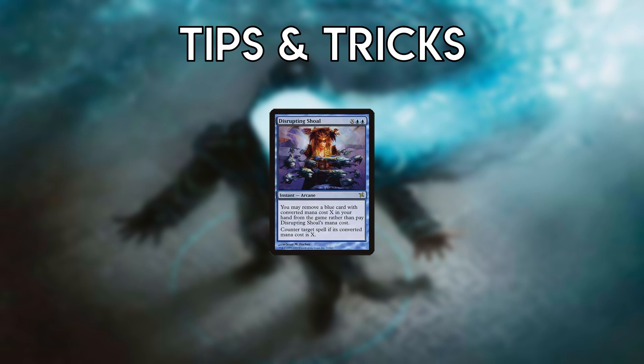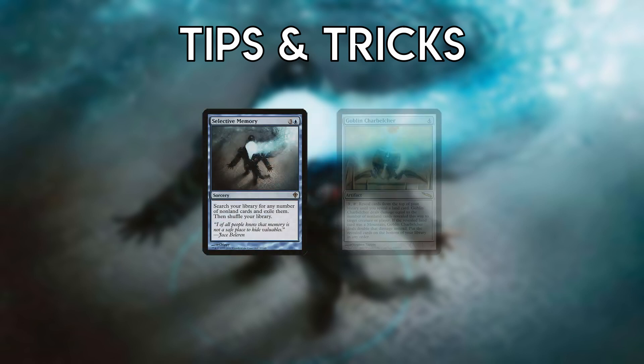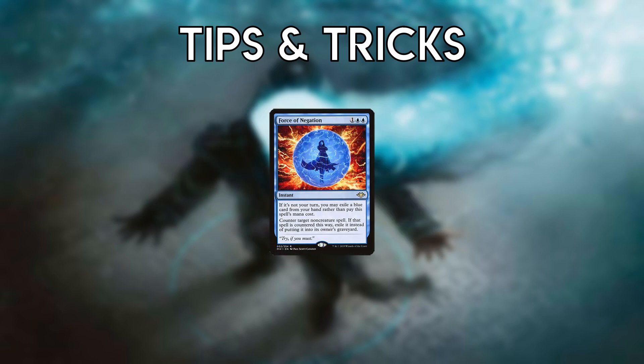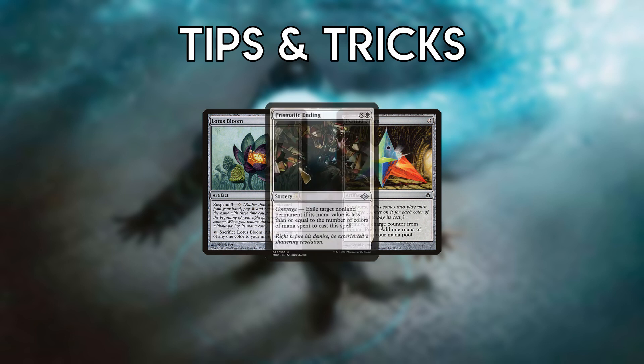Be mindful of the mana value of your cards and what answers your opponent could have. Once you use Selective Memory, you can no longer combo with Belcher, but you can always follow up Belcher with Memory. It's okay to expend counterspells on an opponent's threat if it would accelerate their gameplan before you can win. If you're relying on artifacts to ramp you, be aware of ways your opponent can disrupt that, commonly with Prismatic Ending.